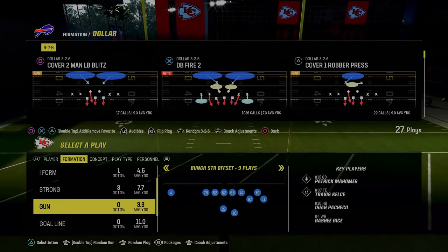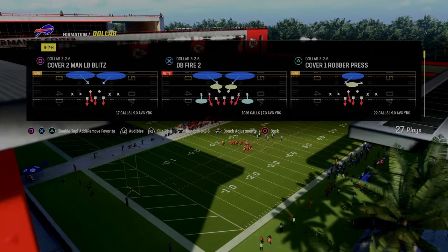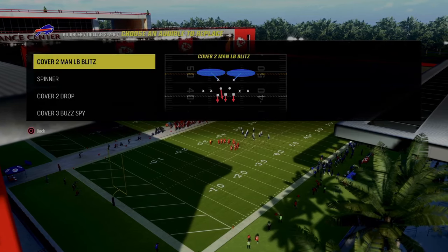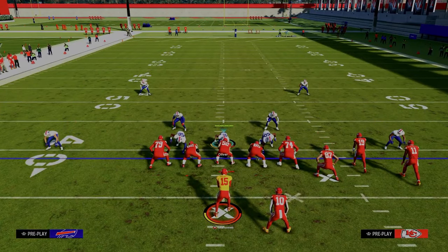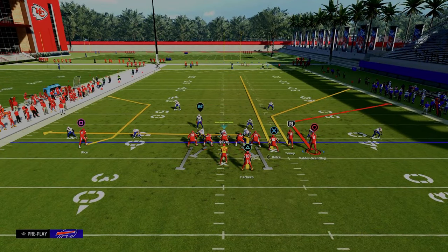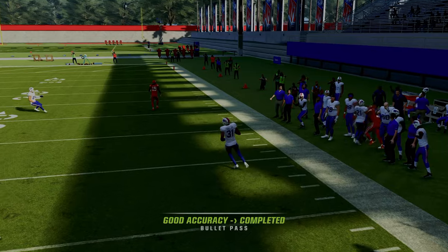One of the best concepts in the game this year is the bunch strong offset because of the play corner strike. Corner strike is such a good play this year. I'm going to jump out into a cover four because I can access all of the coverages. Basically, even if I'm baseline press, even if I have a deep out zone KO over there on the right side, if I set up this combo, then the corner route to the right side is always going to get open underneath that outside quarter zone.